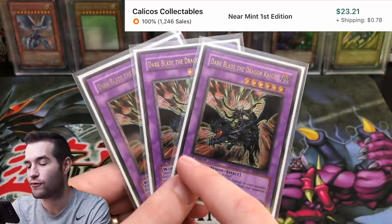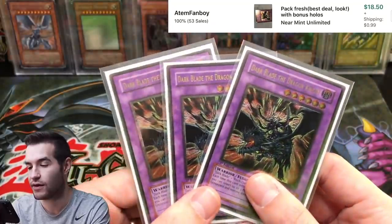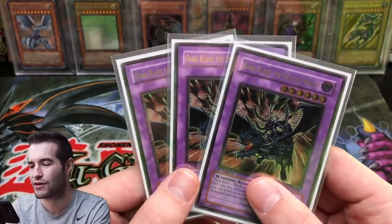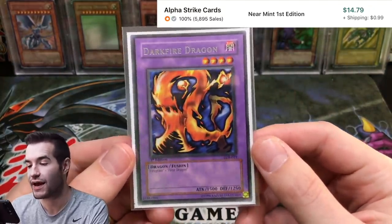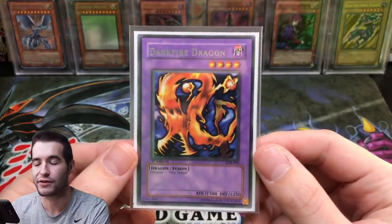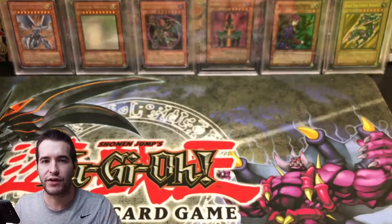We have a playset of Dark Blade the Dragon Knight — I have two first edition ultimate rares, one of which we pulled, and then an unlimited. If I wanted to completely max it I'd want three first editions, though I doubt you'd really use three. Then we have Dark Fire Dragon, first edition from LOB — I actually pulled this card, it's gradable and worth a decent amount compared to the unlimited. That's it for the extra deck.